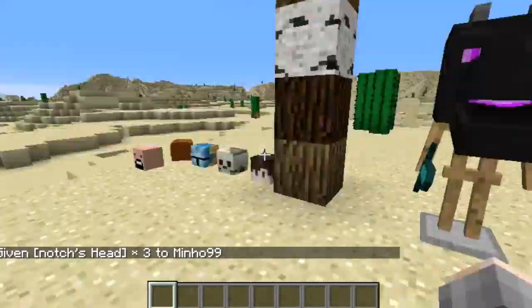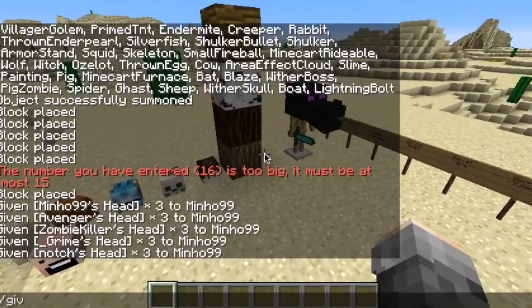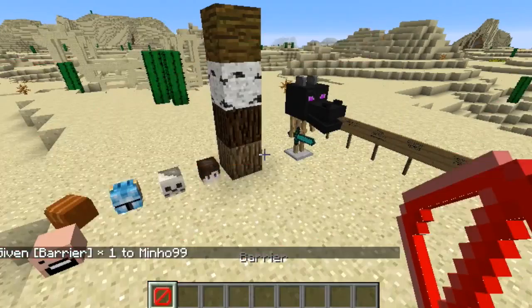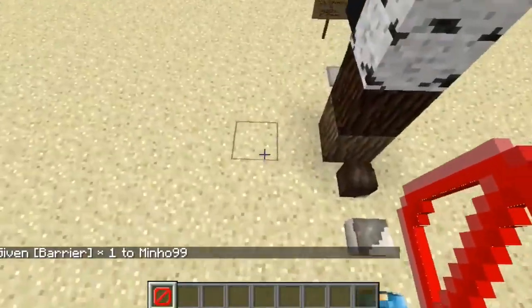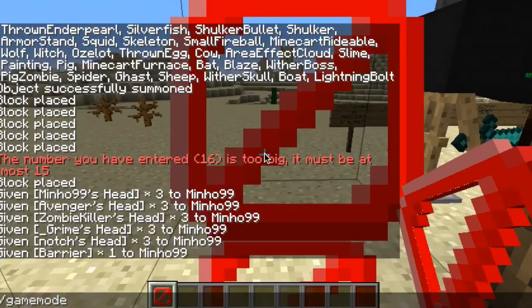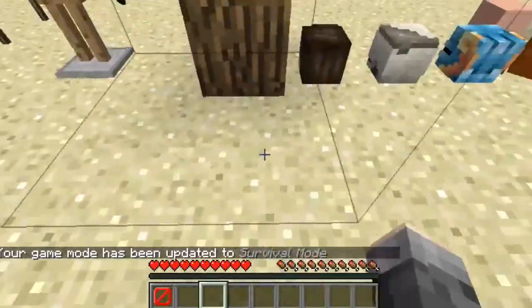Next thing we have is the Secret Slash Give Commands. There aren't many, but if you do /give Barrier — this is an invisible block. You would usually use these for maps. You can't break them. If we go to survival mode here, you can't break them. It's like bedrock, and they are invisible.